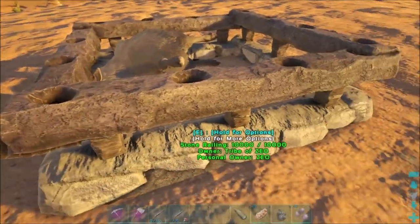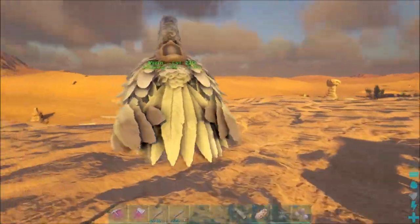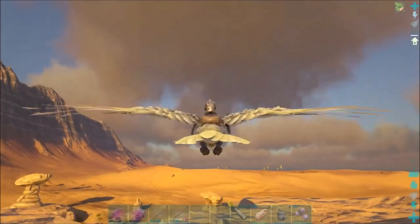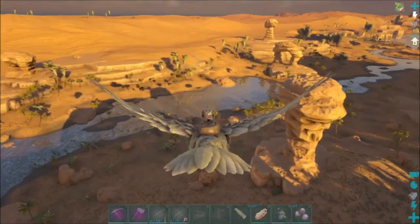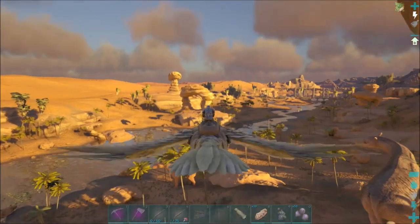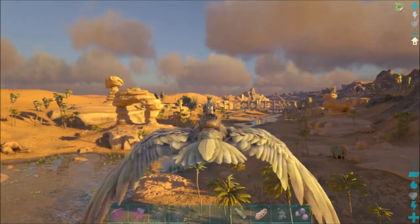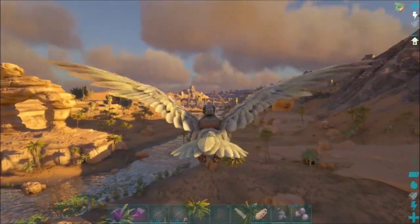I just destroyed everything around it and it's still there, so I built a little enclosure around it. Hopefully that will keep it there in case I ever come back to tame it once I get veggie cakes — highly unlikely it'll still be there, but it's not really wasted materials. So I'm going to keep looking and I'll be back once I find something.